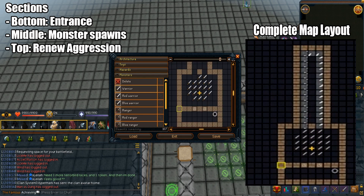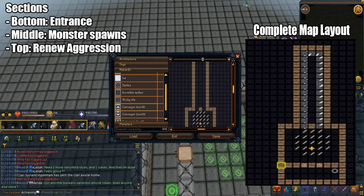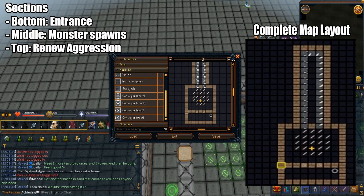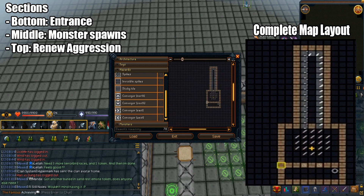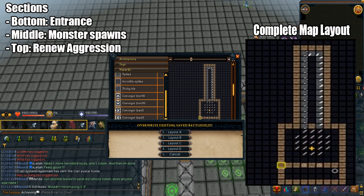For the top section, we have the conveyor belt, which is used for renewing aggression. After 10 minutes, the warriors will stop being aggressive. You simply step on it and it will make your character run in a circle. The conveyor belt should be at least 10 blocks long — if it's too short, it will not renew the aggression. Save this as a preset layout. If you still don't understand what I'm explaining, I'll leave an image link in the description.